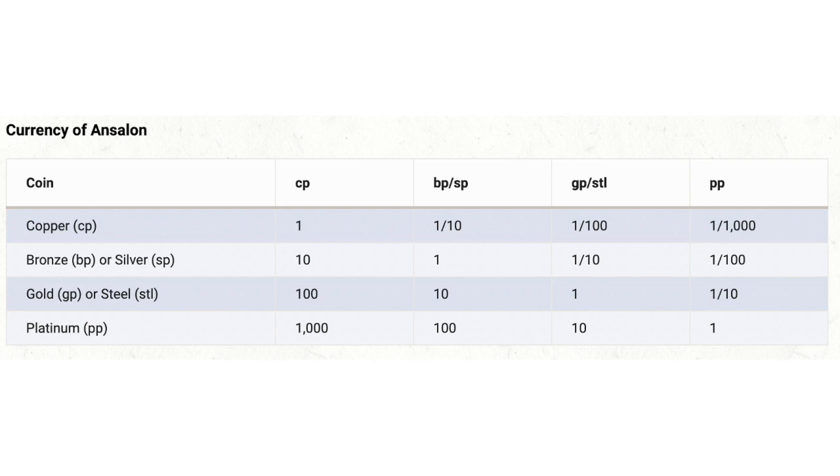In third edition, we see the exact same exchange table — the same currency rates between the different coins, and those new coins, iron and bronze, that we saw in second edition. It's a complete copy. For fourth edition, there was no official Dragonlance setting, so we have no exchange rate. For fifth edition, we finally see an exchange rate and a new coin system with the Shadow of the Dragon Queen adventure. At first glance this chart appears to be a random reimagining of the coins of Krynn, but I think there's a very obvious reason for the new monetary system, and that is because of D&D Beyond.